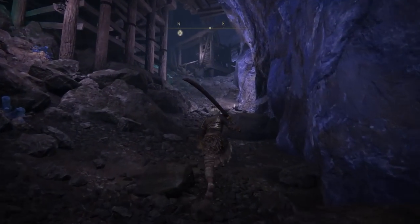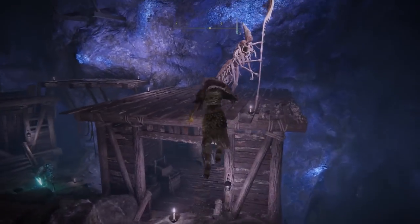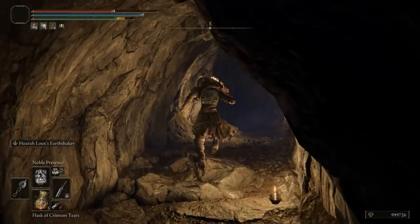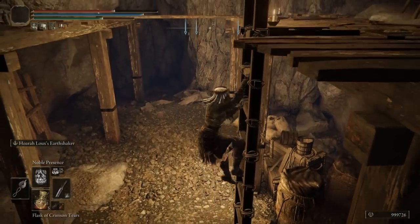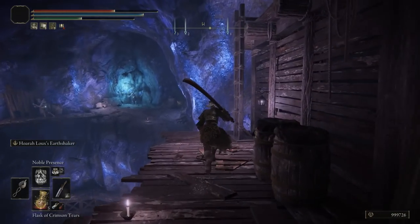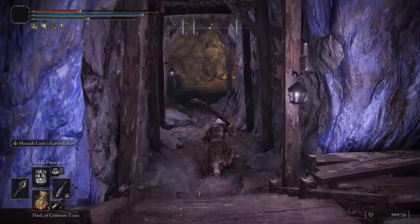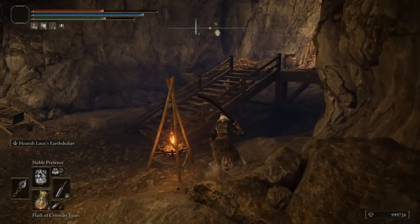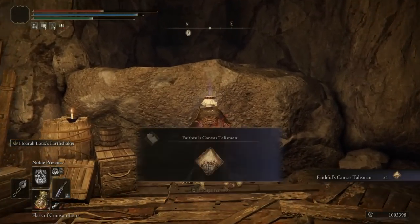So we are going to go towards the right, then towards the left, and then up. You should see a roof that we want to jump on, so go towards the south, jump, and watch out for that enemy. Try your best to avoid that, then go towards the east and into the next room. There will be a ladder towards the right — take that all the way up. There will be one enemy in here that you can dodge, so do not worry about fighting him. Then continue towards the north and take the ladder up. In this next room, locate the right side because the item will be right there. This is the Faithful Canvas Talisman, which boosts incantation damage.